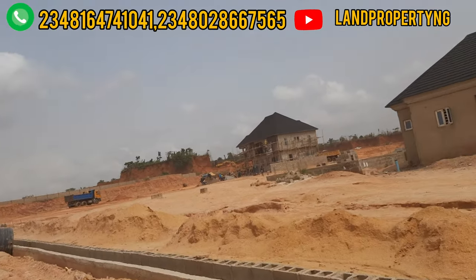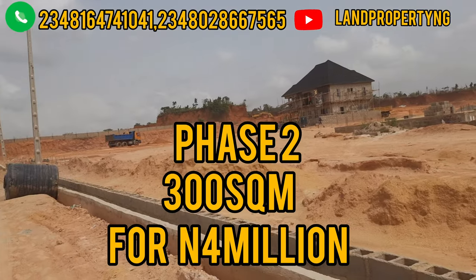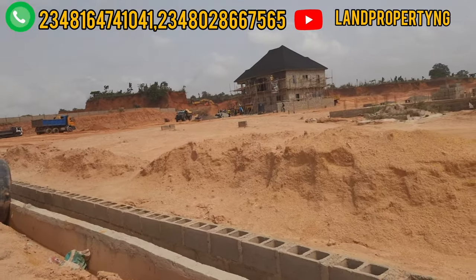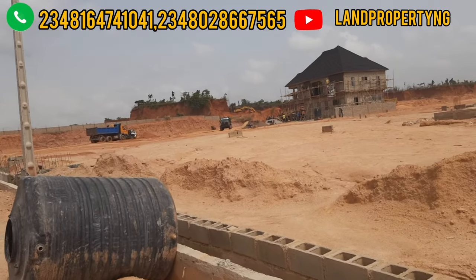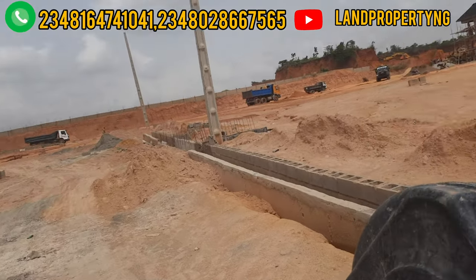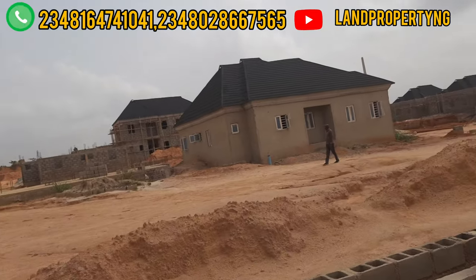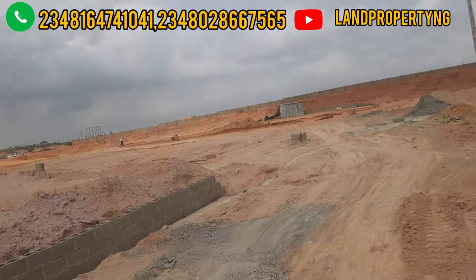In phase two, which is actually behind phase one, you can get a 300 square meter plot for 4 million, and a 600 square meter for 8 million. In phase one I have a secondary sale available — one of my clients who bought wants to resell. I can link you with them, the company will hand over the document to your own name, and it will be done seamlessly. The price is very affordable.